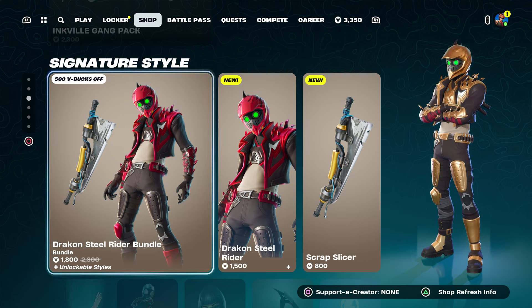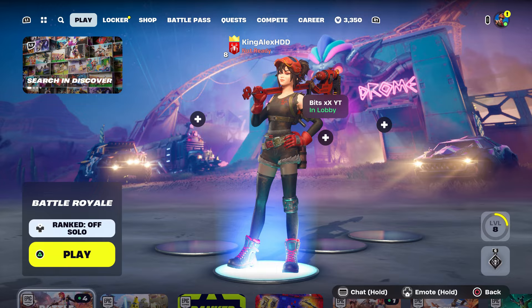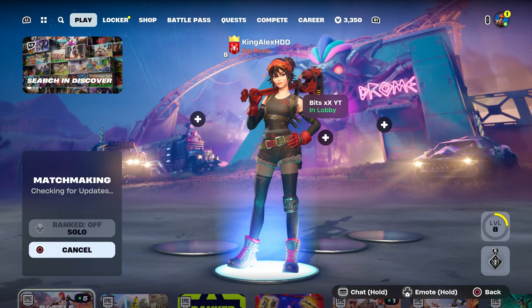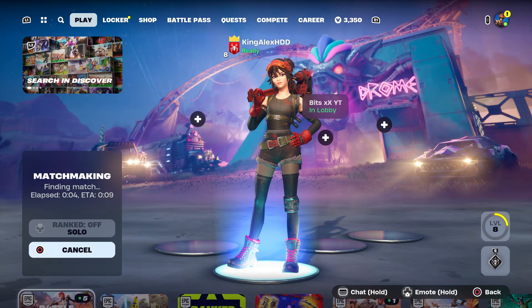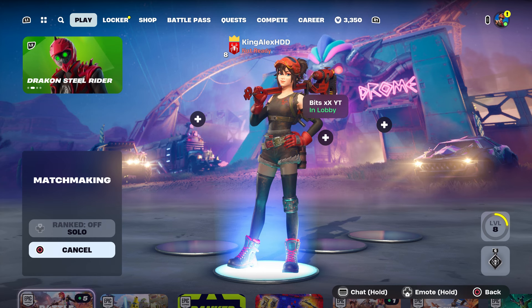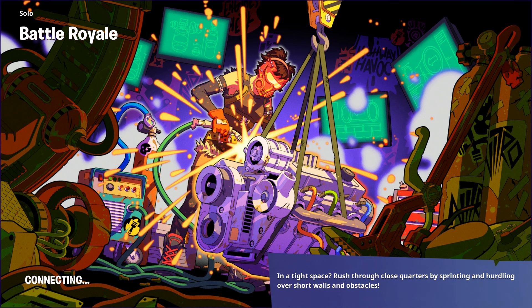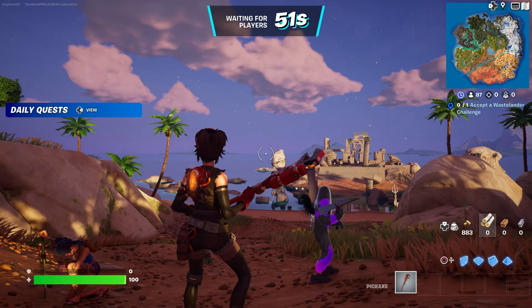At this moment, what you guys are going to do is start up the game. We're going to start up a battle royale. I'm also going to show you how to get all the styles from this skin. If he's not in the item shop, I'll show you another way, so just keep following the steps. If you want the Kratos skin, Travis Scott skin, pickaxe, or any skin in the item shop, just follow the steps.